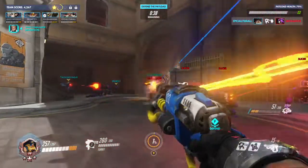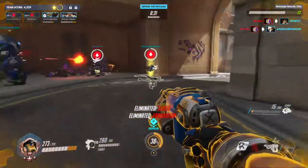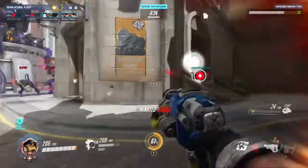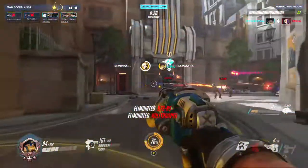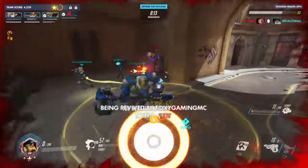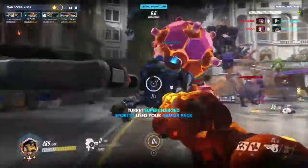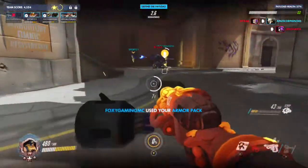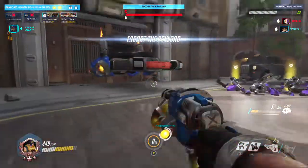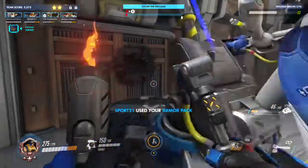Protect the payload at all costs! Go! Get your armor! The payload's under fire! The power dog's back! There you go! The payload's ready! Escort the payload to the power station. Once you're there, it's up to the door. Good job, team. Handing you over to Commander Reyes. Amari out.